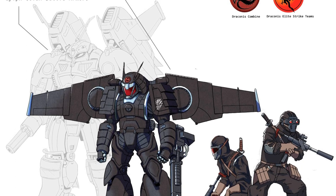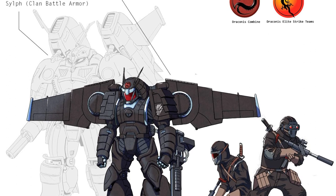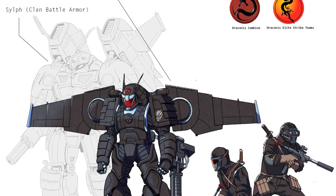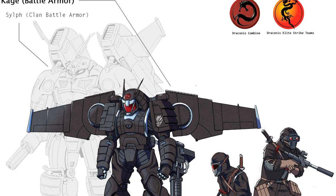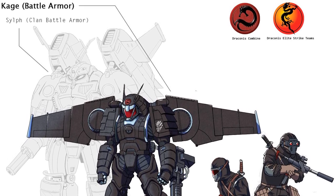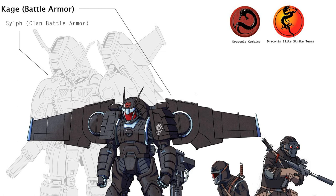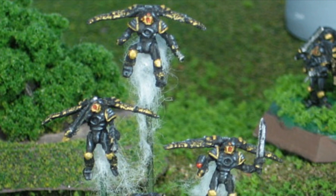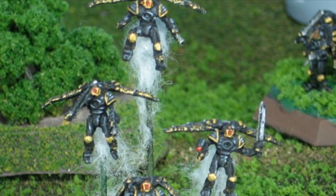The Kage suit would continue to be used in the following years, with new variants introduced as well. Since it was primarily geared towards intelligence gathering and covert operations, the Kage does not carry a particularly heavy weapon load. An anti-personnel weapon mount on the right forearm, typically equipped with a submachine gun, keeps both armored gloves free for other jobs. Within a Kage team, one of the four troopers is designated as the support element, operating a single heavy weapon — which can include a flamer, a small laser, a machine gun, or light TAG — carried in pieces by each team member and assembled prior to combat.